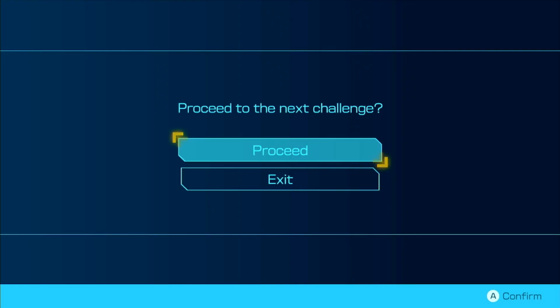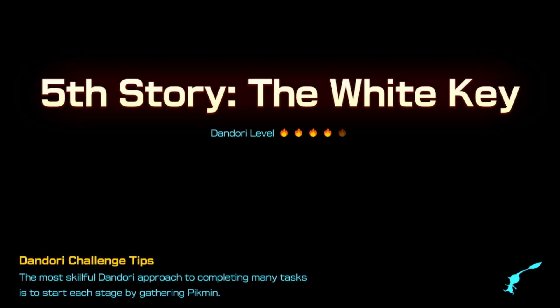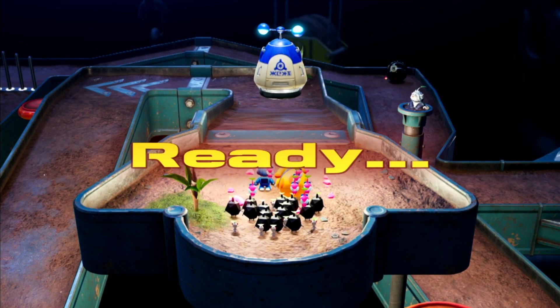Hey there everybody and welcome back to Pikmin 4. Today we're continuing up this Dandori Tower and trying to find out what the reward for this is going to be. The White Key is an interesting name — it's a 4 or 5 star level so we're getting into some really difficult ones now. Once we get up towards the top I'm not entirely sure how hard it's going to get, but we've already been struggling with some of these, and this is an interesting selection of Pikmin to give me.